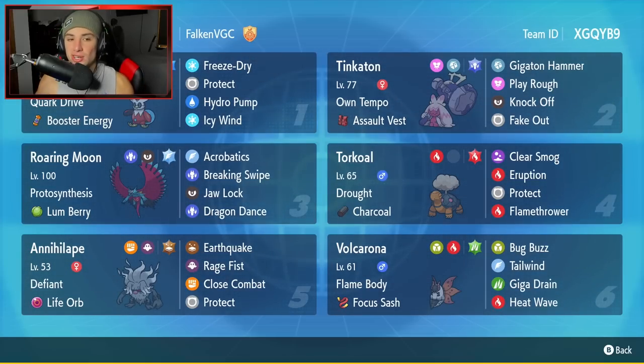We've got Iron Bundle to get us started with today's team preview. Iron Bundle — top tier Paradox Pokemon, really strong, really fast, high special attack. This one has Quark Drive, Booster Energy as its item and ability, then hits with Freeze Dry, Protect, Hydro Pump, and Icy Wind — arguably the best moveset for any Iron Bundle.